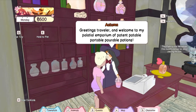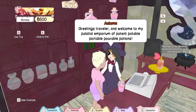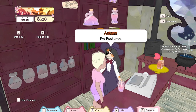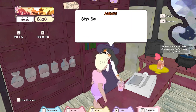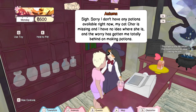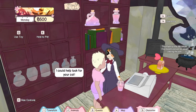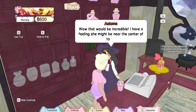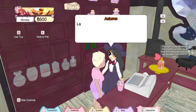Autumn is a calico cat magical ball. Paw-tum. Autumn. I'm betting you want me to look for your missing cat. Of course, I could help you look for your cat. Back to town I go, I guess.